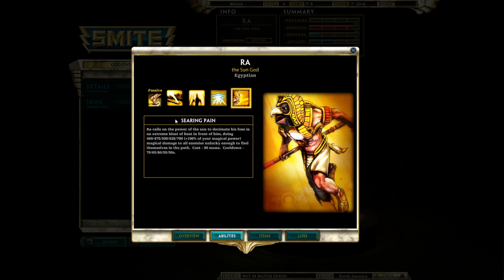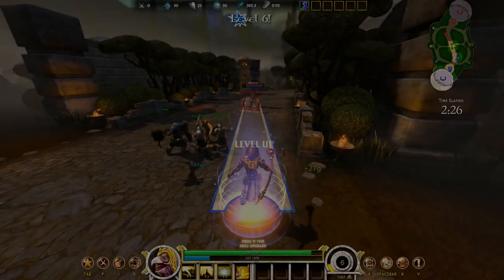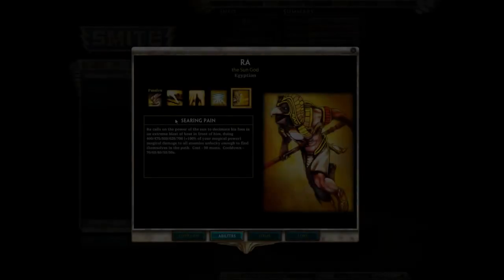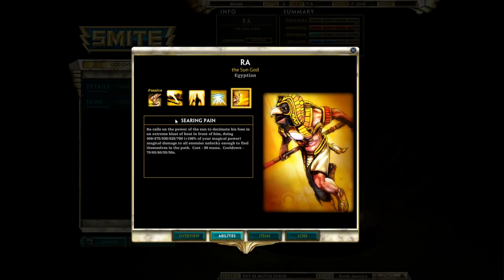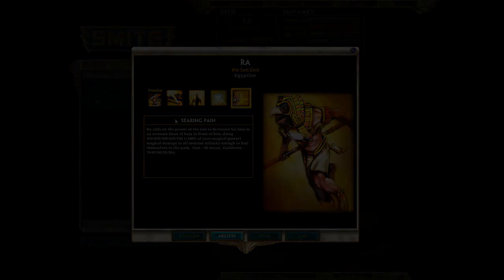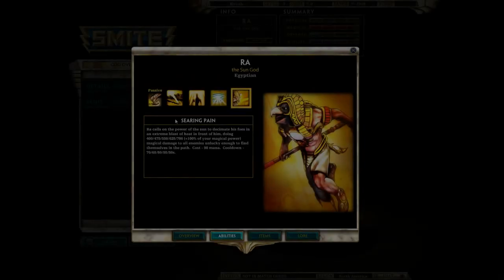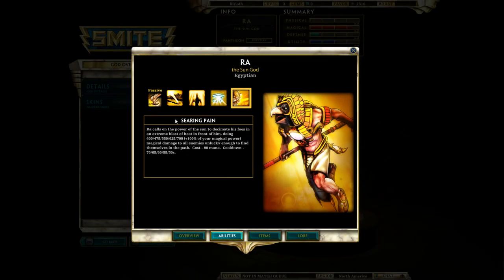His final ability is the very aptly named Searing Pain. This is his ultimate — a very simple spell. It's just a huge beam of light that fires out from Ra in a straight line. Anything caught in the path takes a serious amount of damage. It's a flat-out, fairly high cooldown nuke with good range and excellent scaling. As you can see, 100% of your magical power is added onto the base damage, and the base damage is pretty high to begin with. Following Celestial Beam and Solar Blessing in a teamfight, this is the ability that really should be finishing enemy gods off. The cooldown at max rank is 50 seconds, which is comparatively long — especially in Smite, which is a fast-paced game — so you need to make it count.